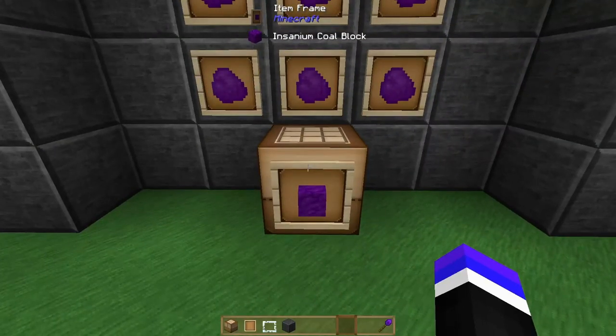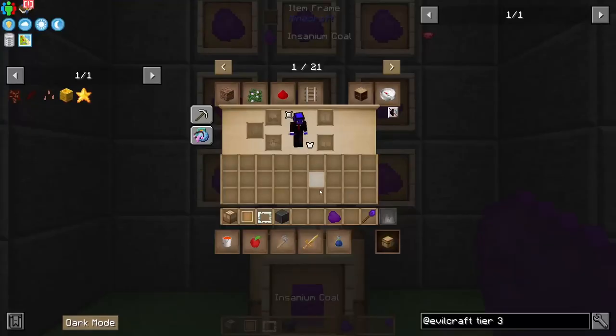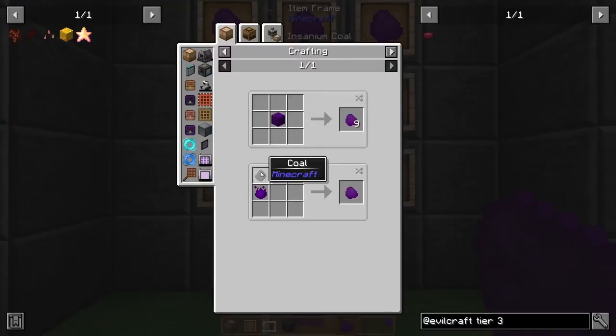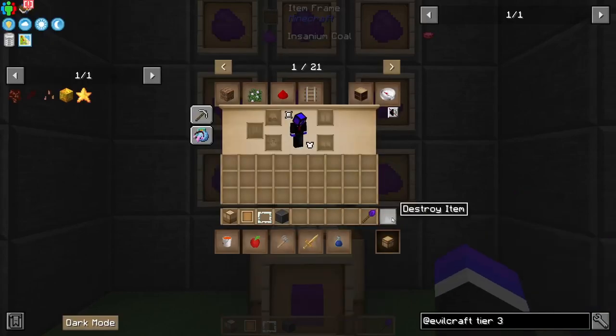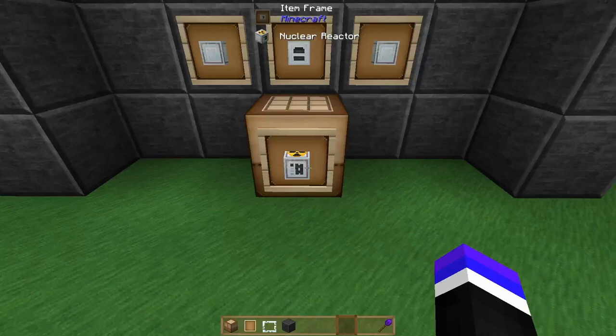Next up we have the Insanium Coal Block. The Insanium Coal Block requires nine Insanium Coal, which is super easy to craft — it's just a piece of coal with two Insanium Essence. And if you set yourself up with Insanium Bees, this is an extremely easy craft.